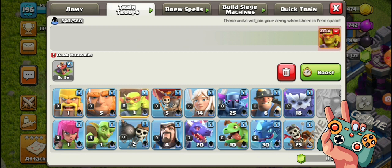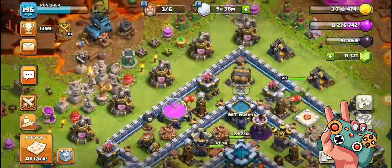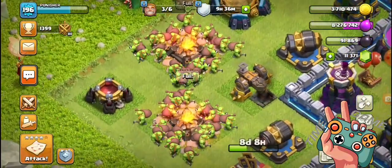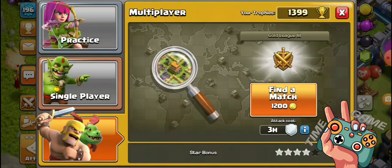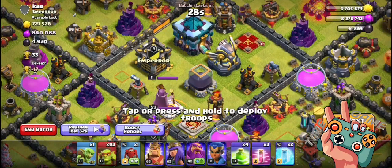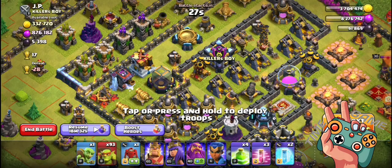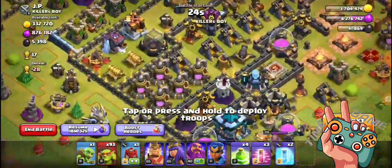Train sneaky goblins to fill your army camp. If you have any space, you can also add goblins, jump spells, and haste spells — these are proven tools for farming. Not all bases are created equal; we'll walk you through scouting bases, identifying weaknesses, and choosing the juiciest targets. To farm efficiently, drop your trophies to Silver or Gold League, where you'll find rushed bases with more loot.